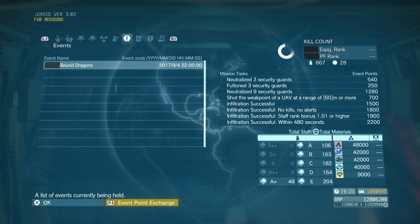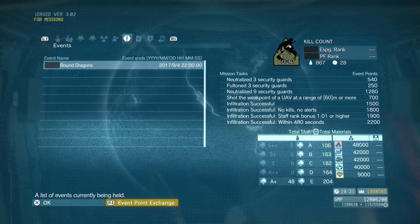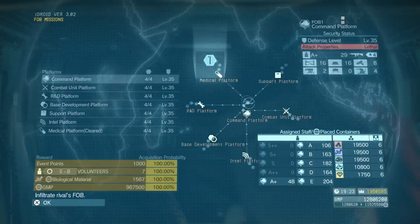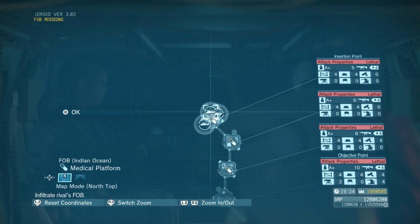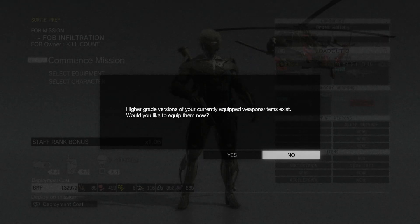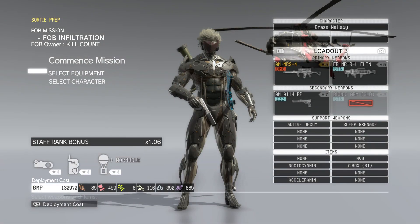The task we have this time around is neutralize 3 guards, Fulton 3 guards, neutralize 9 guards. Do this without getting caught, and you have to make sure you're doing this with a person who has a staff rate bonus of 1.01 or higher.